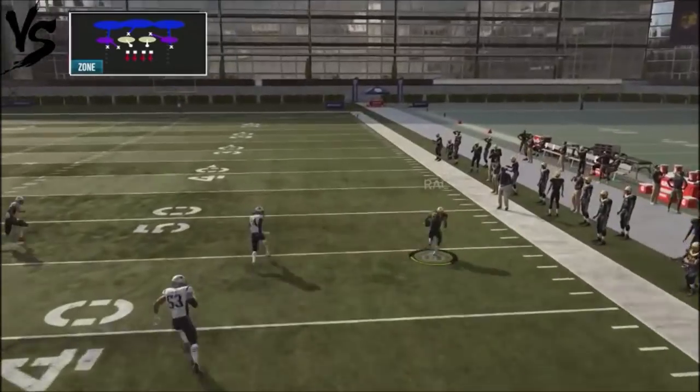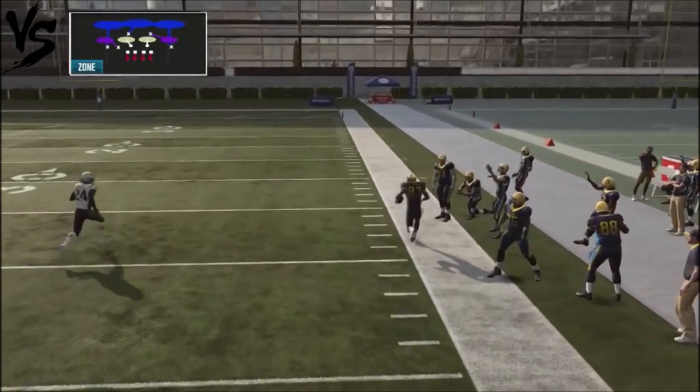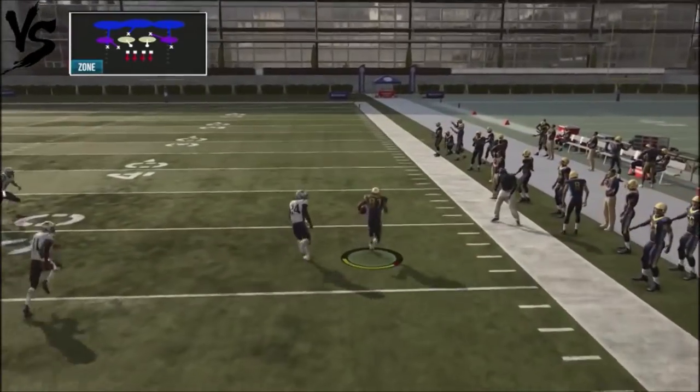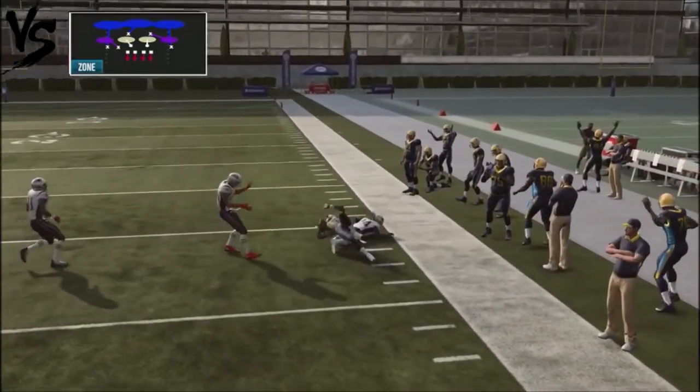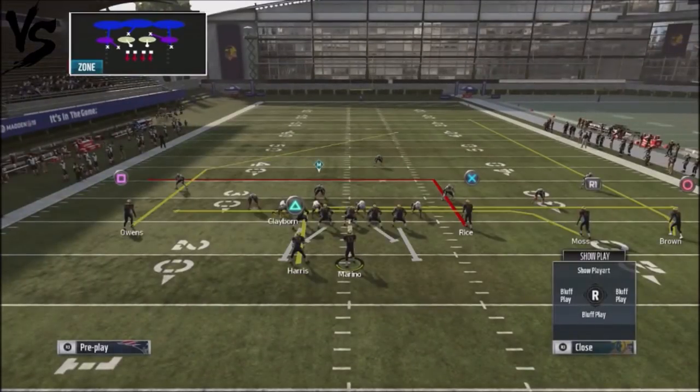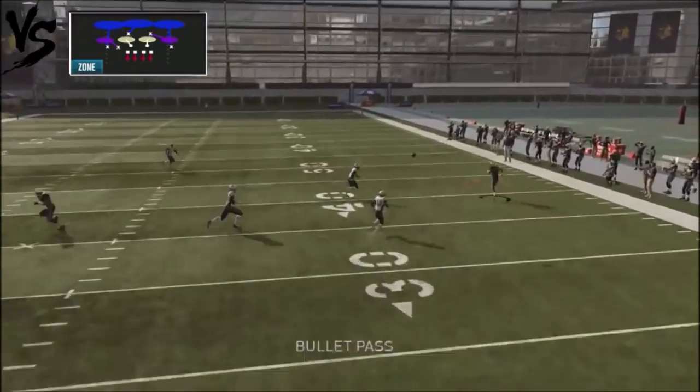I'm just going to rack this and get an easy first down. A single high safety is going to be an automatic tell that you can complete this route. You're just going to sideline-pass — push it up, take the ball, and put it off the sideline. That's why this play is so deadly against cover three: it glitches out that coverage.